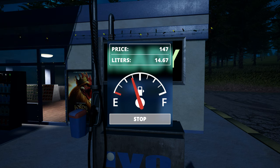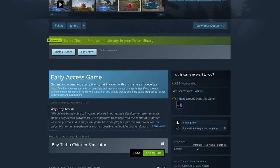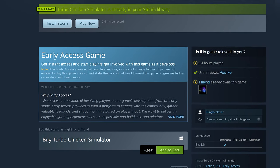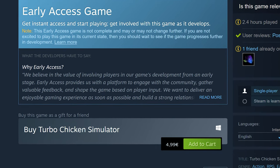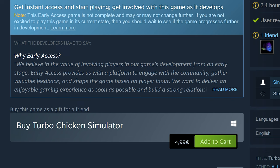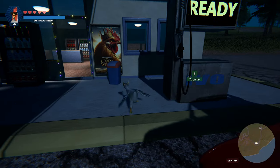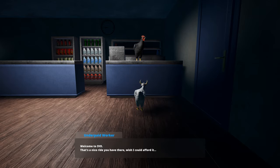Before we wrap up, if you haven't already joined the Turbo Chicken family, now's the perfect time. The game is currently in early access on Steam, available for just $5. But be quick, because the price will go up in the future. Grab your copy now and embark on this feathered adventure. Until next time, happy clucking and see you in the next episode of the Turbo Chicken Simulator Development Diary.